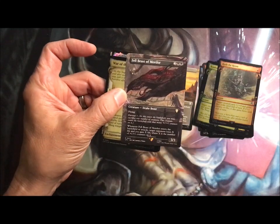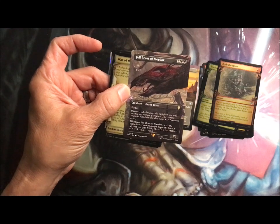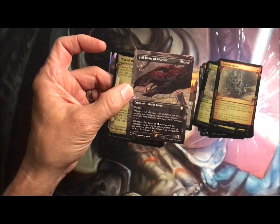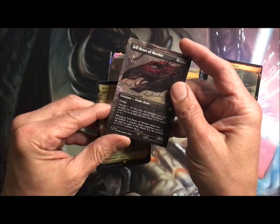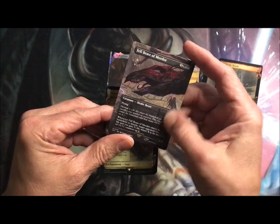The Felbeast of Mordor — Drake Beast, flying, devour one. When it enters the battlefield, target opponent loses X life and you gain X life, where X is the number of plus one, plus one counters on it. Devour means you can sacrifice any number of creatures, and that's how many plus one, plus one counters it gets.